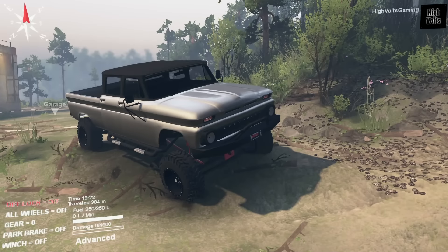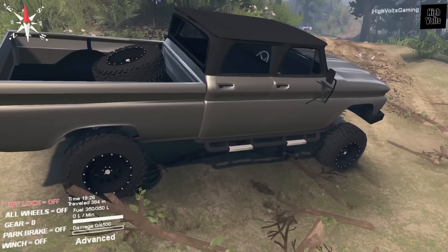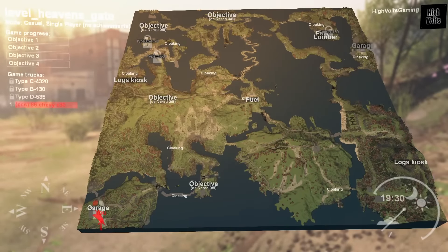Hey, what's up guys, I'm Skip and you're watching High Volt Gaming. Today's episode we are playing some SpinTires. You can see here we have CCS's 1966 Chevrolet four-door loaded in. That is the truck we're going to be using today and we're going to be exploring the Heaven's Gate map.